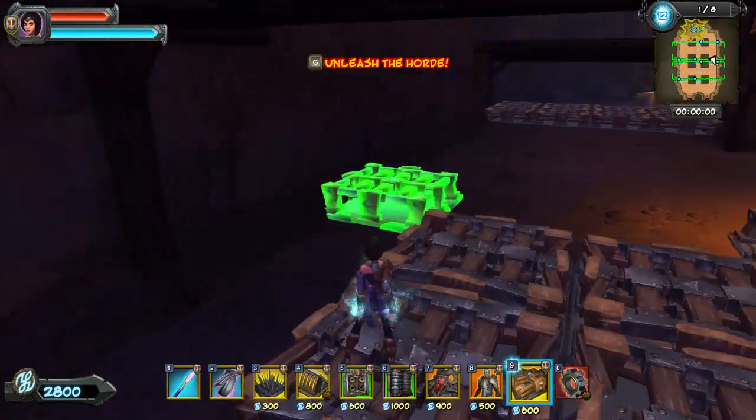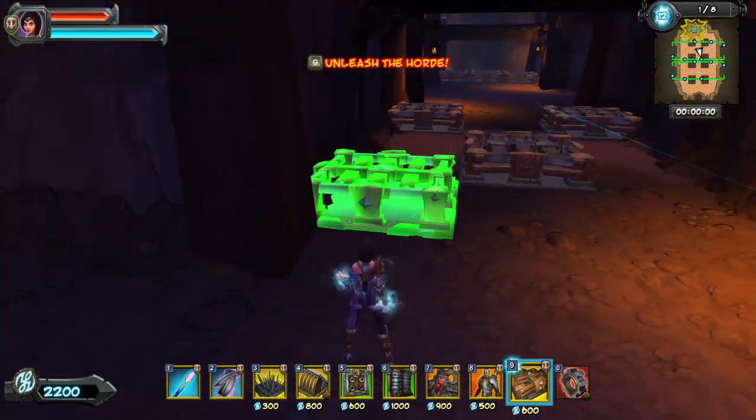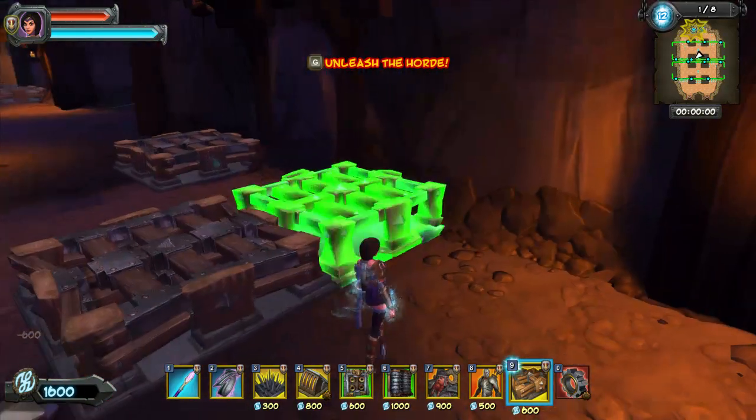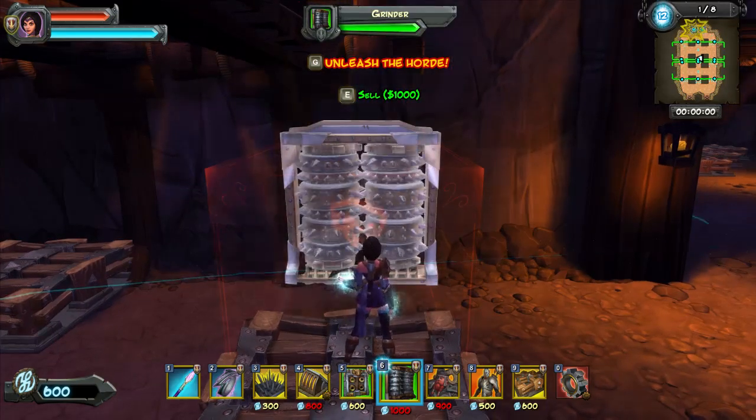What we're going to do at the start is barricade off the left and the right. We're also going to put one barricade in the middle, right here in front of this other one. Set up our grinder to start and a spike trap in front of it.